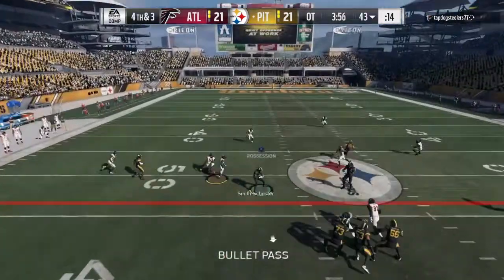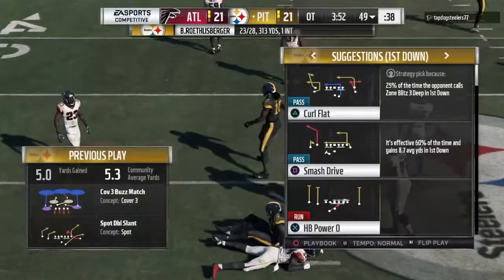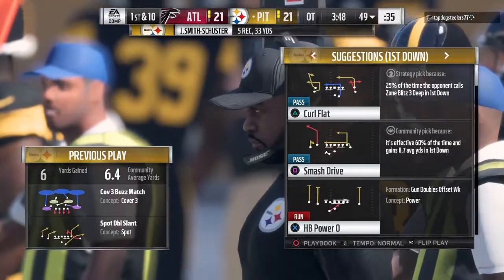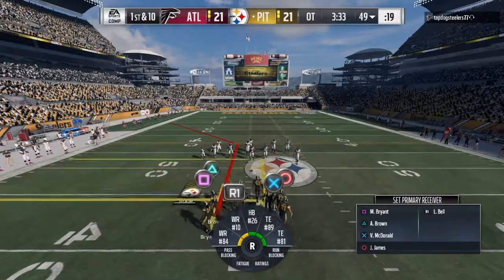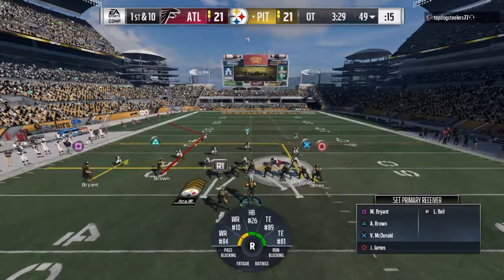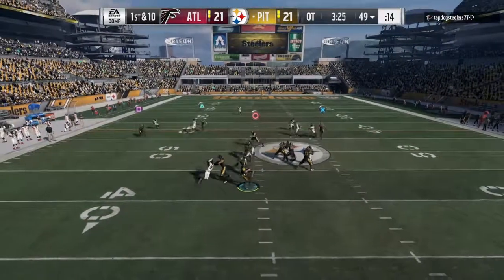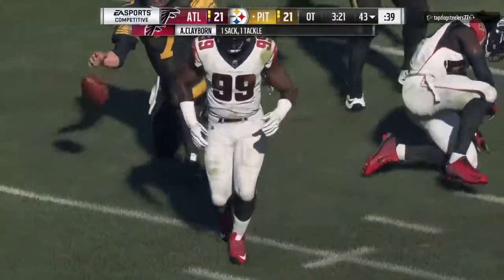The Steelers go for it — Roethlisberger finds an open man, Smith-Schuster, it's complete. Give him six on the play and it'll give the Steelers a first down. That's the risk you run, and now they can come out here a pass or two and boom, they're in field goal range. If I'm looking at it from their perspective, they trusted their offense — they know that a touchdown here and there's no escaping this. He'll go down and they get the first.